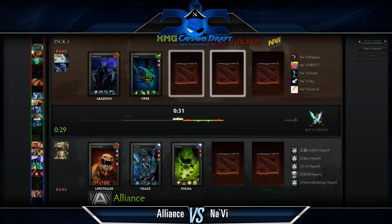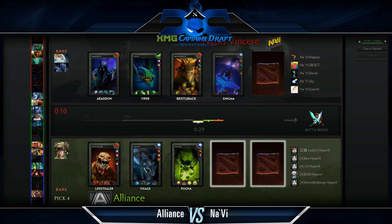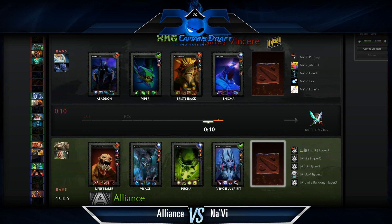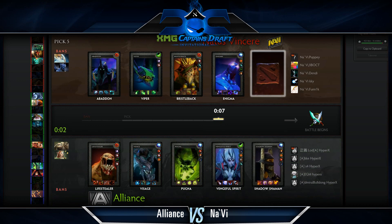Looking at this, that is a very scary composition for Alliance. I wouldn't necessarily call the Pugna pick panic as much as forced — that's a different thing. Alliance know what they're getting into. The other pushing heroes worth thinking about are Enigma and Shadow Shaman, both with really high mana cost spells, so Pugna is kind of multipurpose. They pick it to guard themselves against those two strong intel pushers and at the same time don't want to give Na'Vi the whole package.